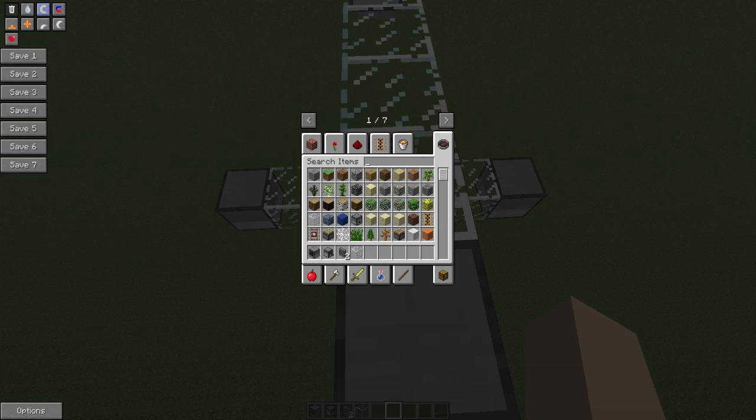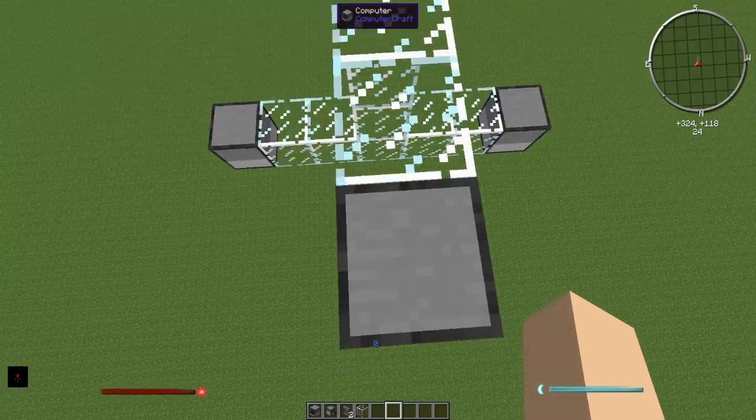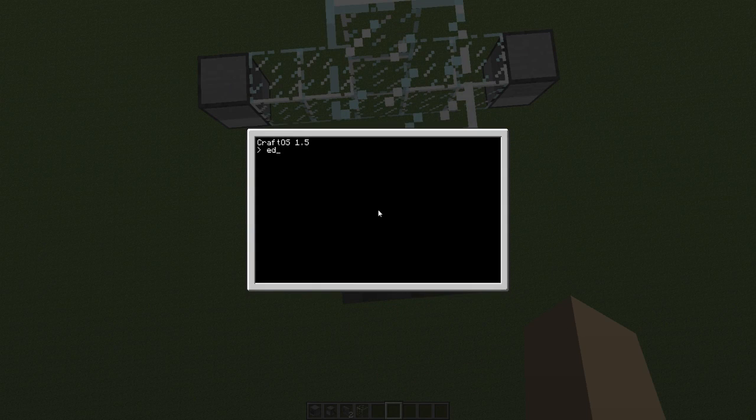We'll start coding the computers now. Right-click it, then edit 'startup'. Startup is the program that starts every time you turn the computer on, and it will run the GPS code. This is the code you need to type in.